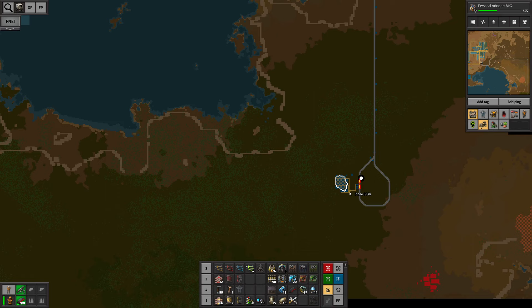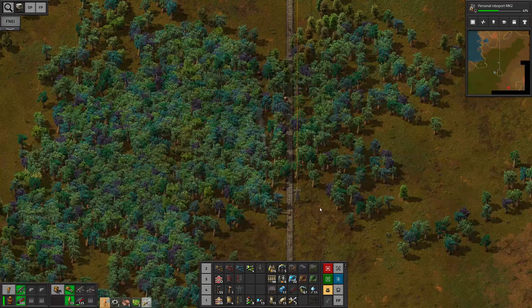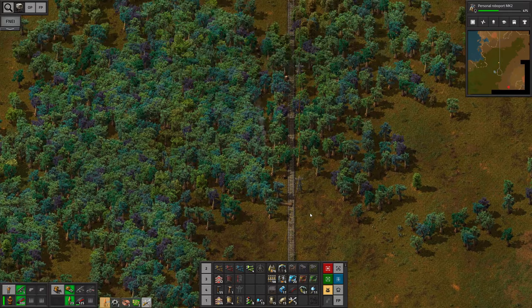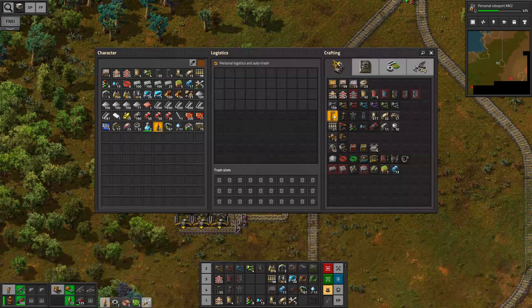Now we will have to take care of this encampment. Let me grab my tank and make our way down there — set up a radar, take out the biters in the near vicinity. I first wanna check the new mining location to see if everything is working all right. That's what I figured — I totally forgot to set up the power poles for this one.